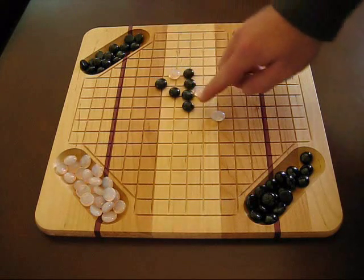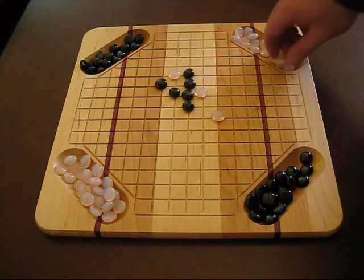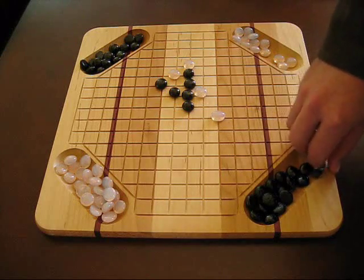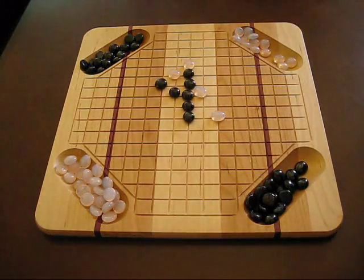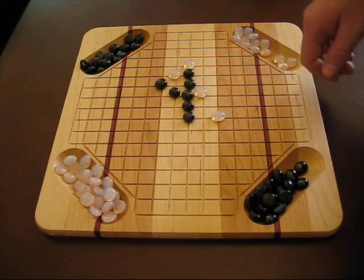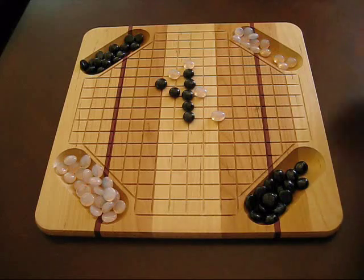He's got the advantage at this point because there's four in a row. There's not a lot the white gem can do. The gem can try to block it over here, but he's going to go ahead and he's going to get a full five. That's worth five points right there. So at this point, it would be five plus the one point you had received, so that would be six points.